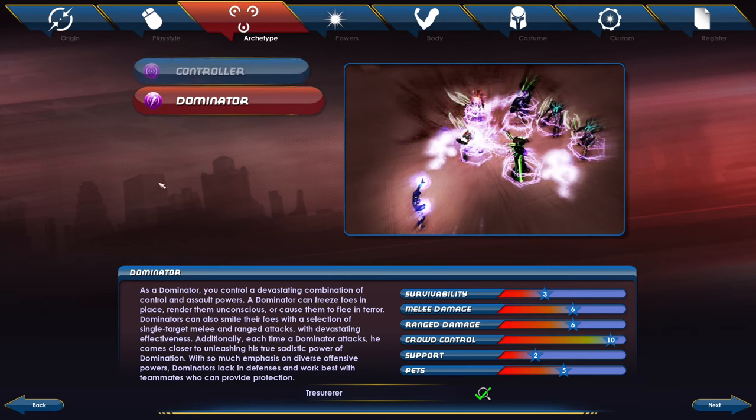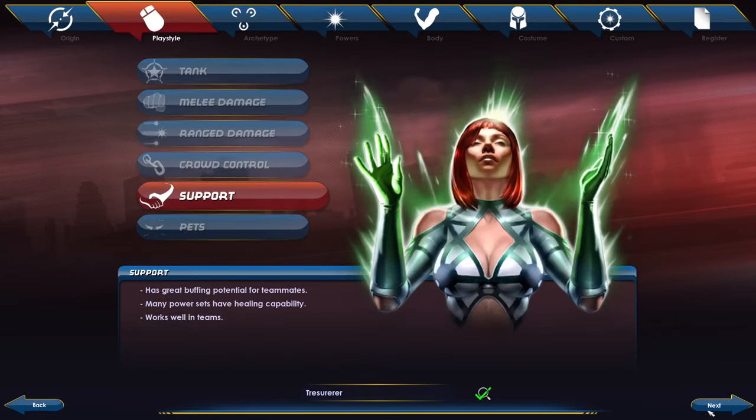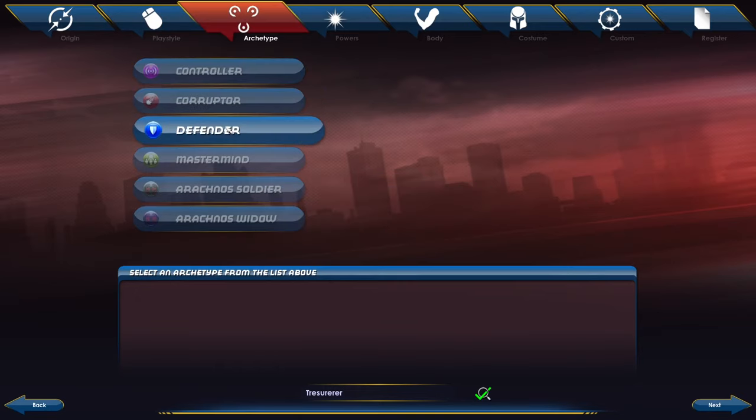I'm a big fan of controllers. For support, we see many of the same faces: Controller, Corrupter, Defender. Mastermind is a bit new — you start out right at the very get-go with one minion you can command. There are going to be zombies, fire imps, soldiers, ninjas, animals like wolves. It's more of a passive build where you spend a lot of time managing the things that do damage. It can be difficult to get into at the beginning, so I'd recommend something more involved and circle back to Mastermind later, especially if you're soloing a lot.